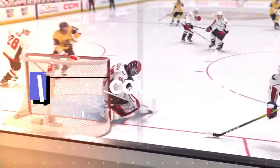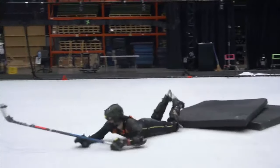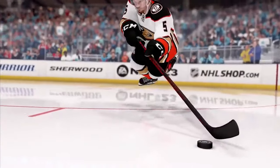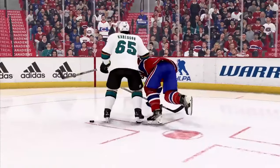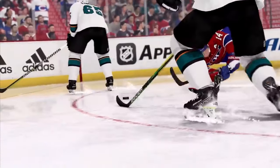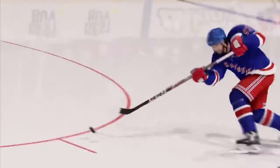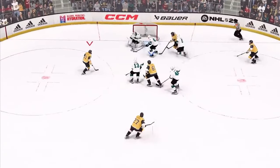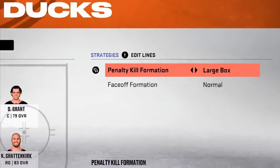NHL features numerous faceoffs, which are a great way to regain control of the puck. They can occur at the beginning of a game or a period, when a player passes the puck past the offside line, or when the referee signals for icing following a goal. You may pick from a variety of moves in NHL 23 to win faceoffs, including a deke, forehand, backhand, backhand stick lift, or forehand backhand lift. A backhand will often defeat a forehand in a faceoff, while a forehand tieup is likely to win the puck over a backhand stick lift. As soon as the puck touches down on the ice, analyze your opponents and anticipate their actions to gain an advantage.